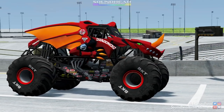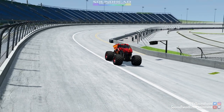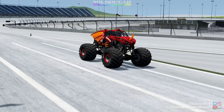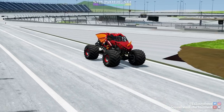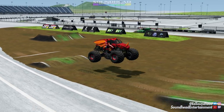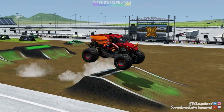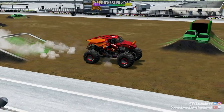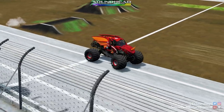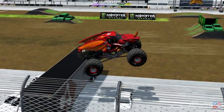Starting off with the Bakugan Dragonoid. We'll have 2 minutes and 30 seconds to run this thing into the ground from the time we hit our first obstacle. Hopefully we don't dig it up too bad because this particular truck looks really awesome. I'm not too familiar with the Bakugan source material, but it does look sick as we are hitting our first few jumps of the day.